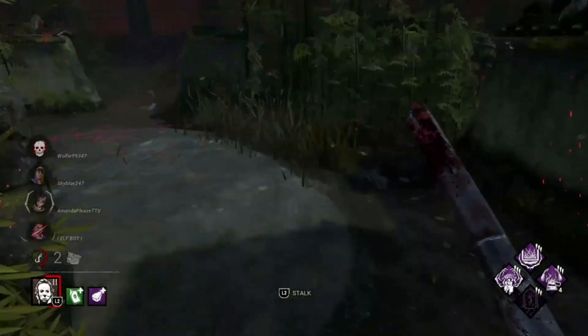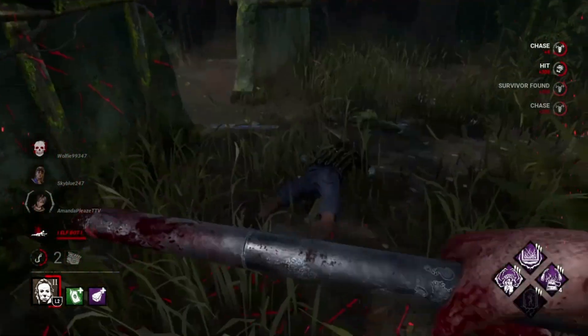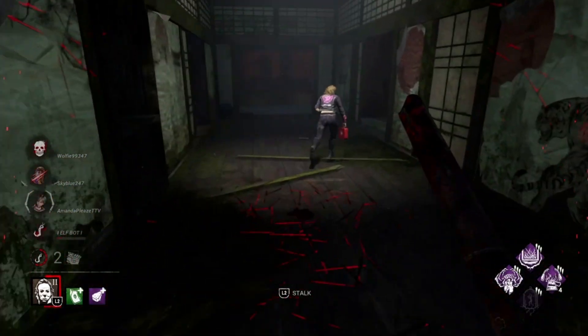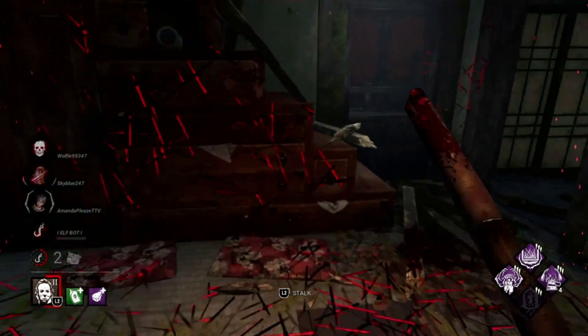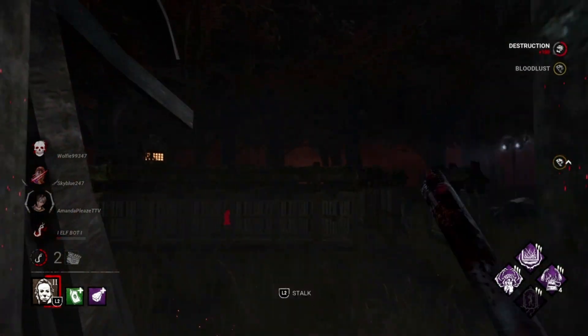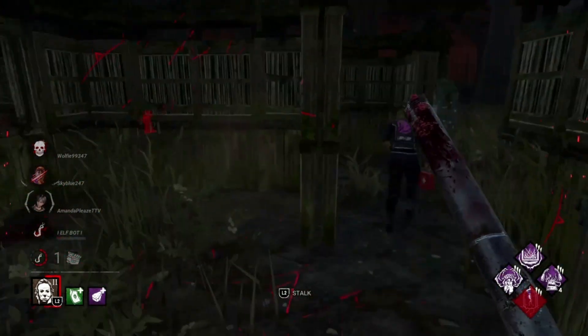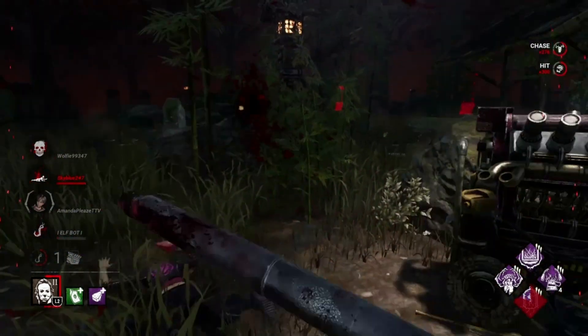Not a lot of Bamboozle value so far, but I think that's Jonah — yeah it is. We got him down, so this should be his second hook. Yui, get back here. She followed the window fast and Hex Crowd Control did not go off — interesting. If anybody knows what happened there, please let me know in the comments. We should be able to get this down. Let's go!